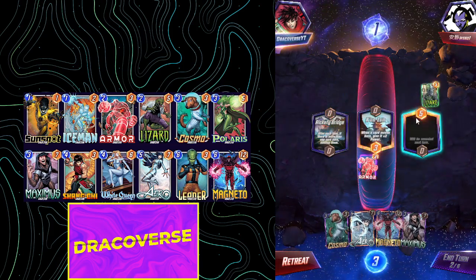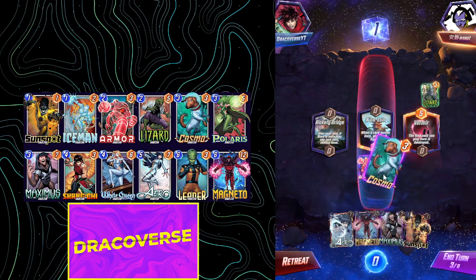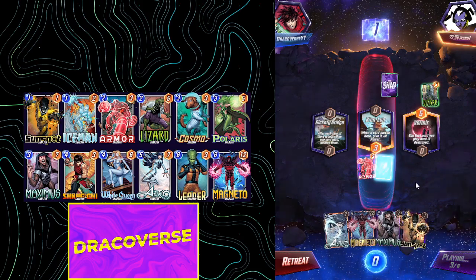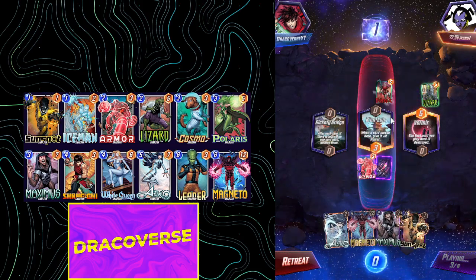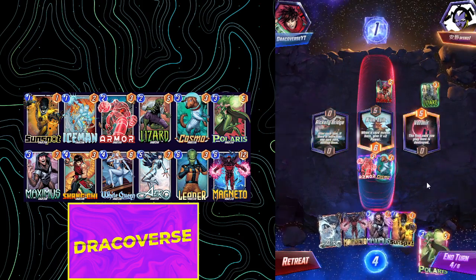Let's go for Armor in the middle, which is actually insanely strong. That is Lizard. If I get my Polaris, I can actually Polaris here. That's Warm Air. Let's go for Cosmo in the middle again. That's Deathlock. And that is my Cosmo, which I am okay with.